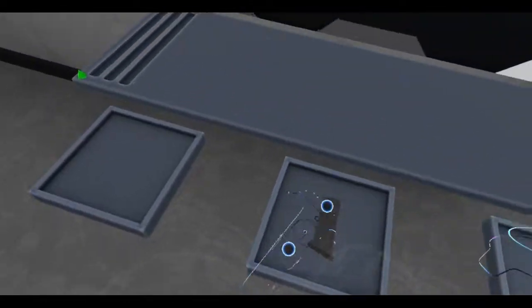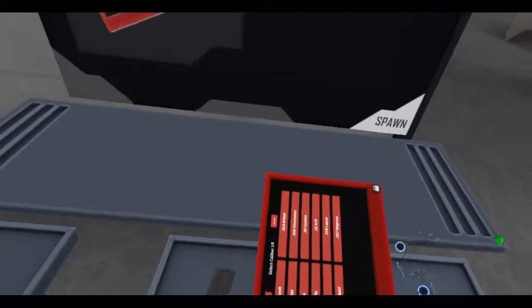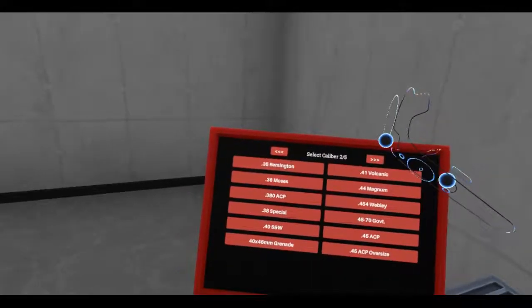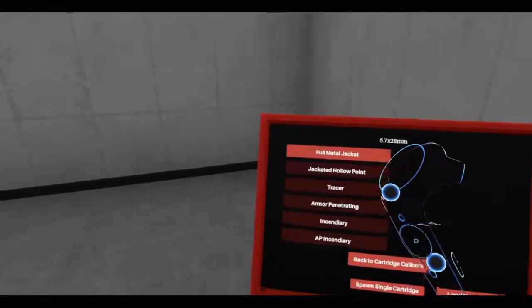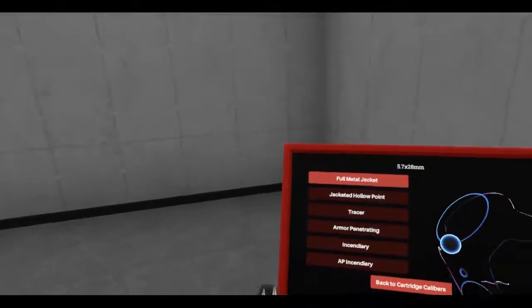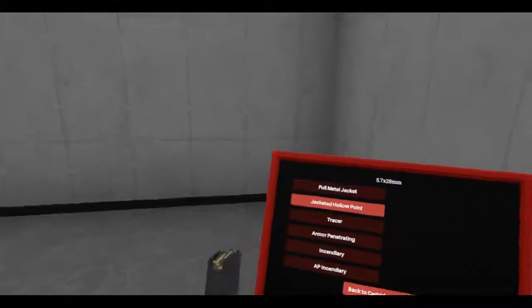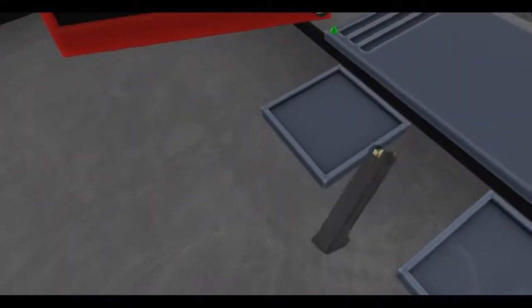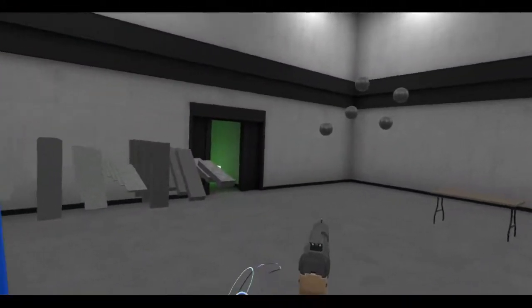I have an option to choose my rounds since they actually matter now with the latest update. This is 5.7×28mm. I want something that will penetrate. JHP — well, I don't know. Tracer? No. I'll go with armor-penetrating black tips. I can put some mags here. Let's give it a little test.